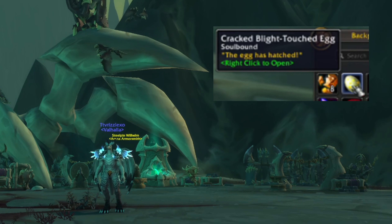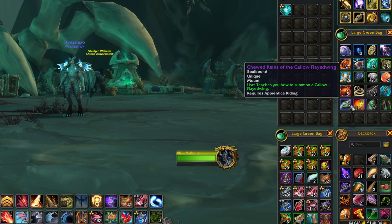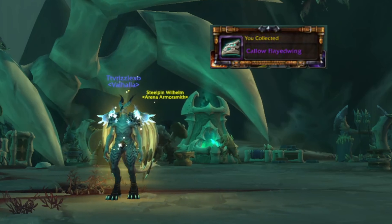The Blight-Touched egg actually takes around 5 days in your bags to be ready to be hatched. You have to right-click and manually hatch the egg and then make sure you collect the mount from your bag.